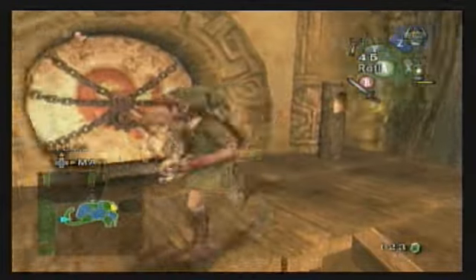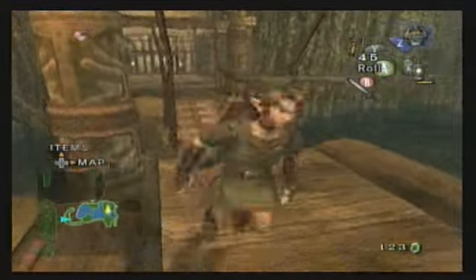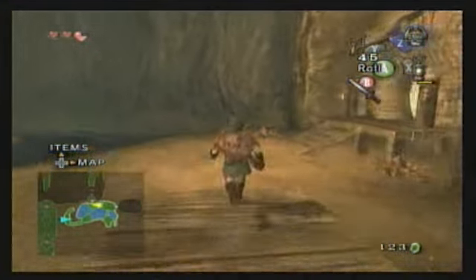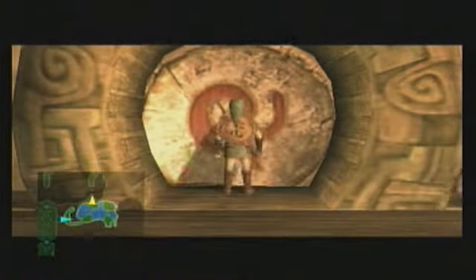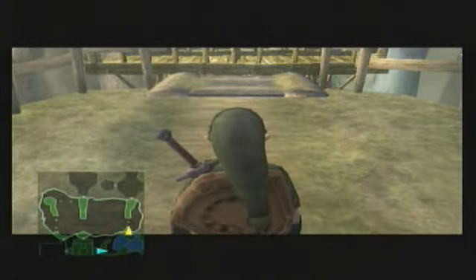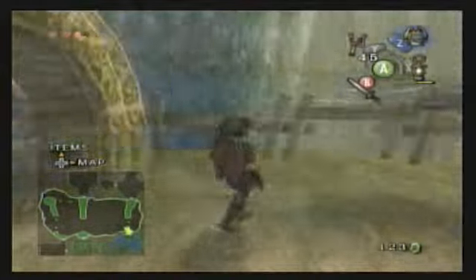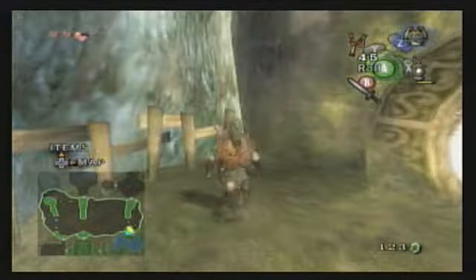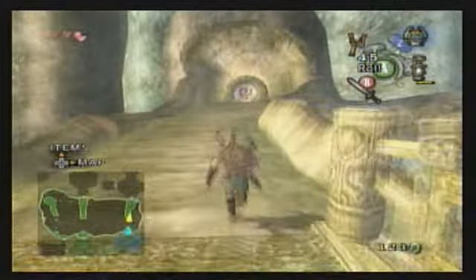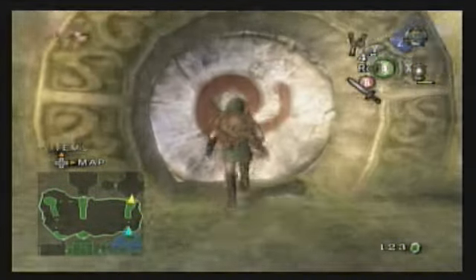We have a locked door, but we didn't pick up a key anywhere. Holy crap, did I forget the key? Are you freaking kidding me? I missed the first key in the first dungeon? Maybe she wants you to go that way and you're not supposed to. Let's check what's out here. I'm pretty sure the first key is like in a treasure chest right to the side of a door somewhere.